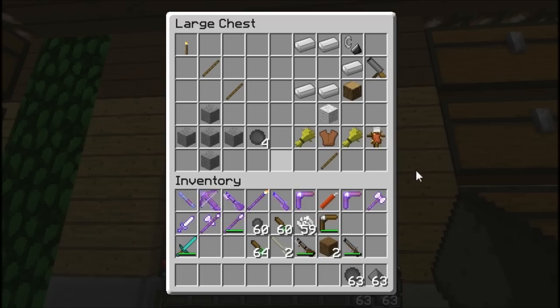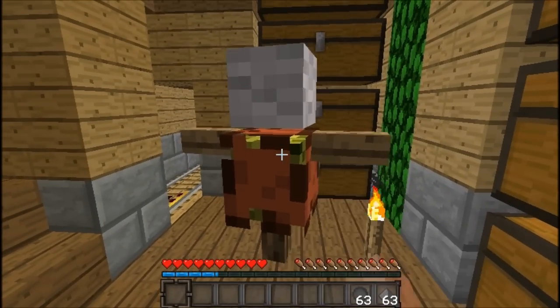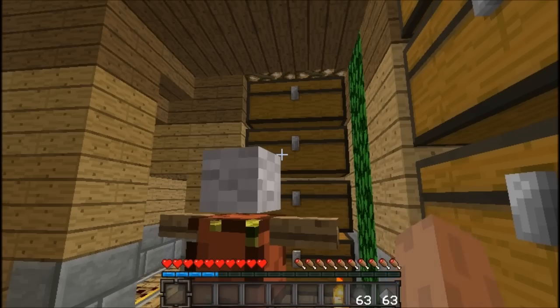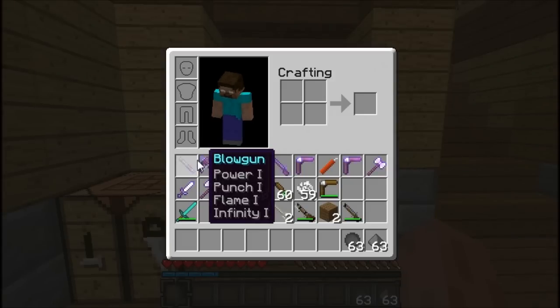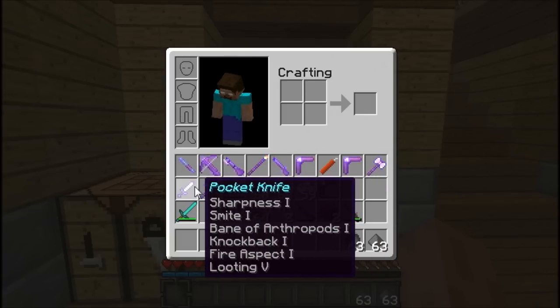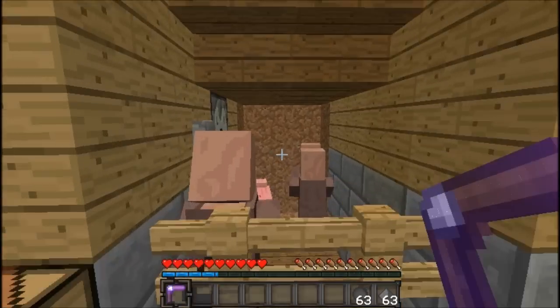And then there's the training dummy — the last thing — which I shot at earlier. It's just a piece of leather, wheat, wool, and a stick. You place them by right-clicking anywhere. You can't destroy them — not even in creative mode. The only way I know of destroying them is to drop an anvil on top of them. One last thing: almost all the weapons can be enchanted. These are hacked enchantments — looting five doesn't even exist.